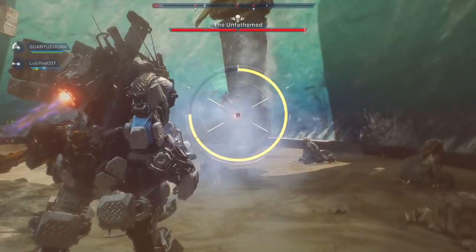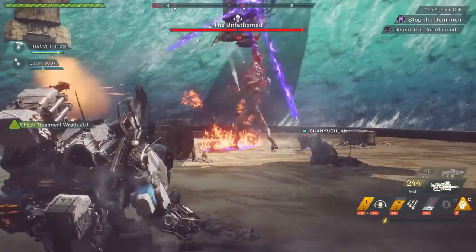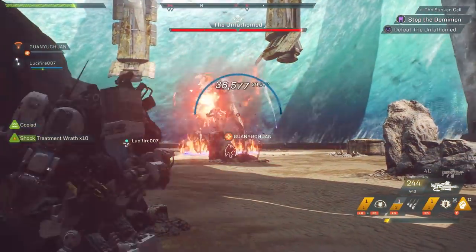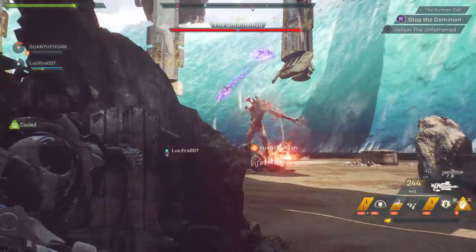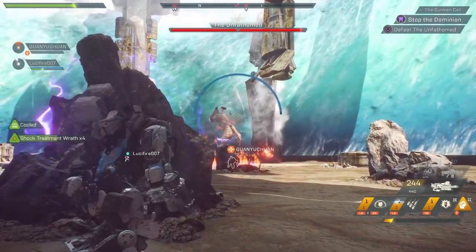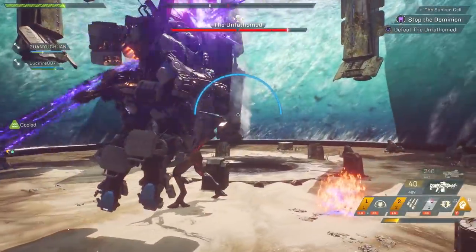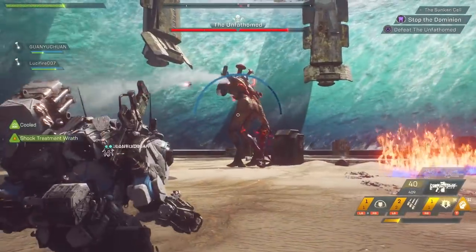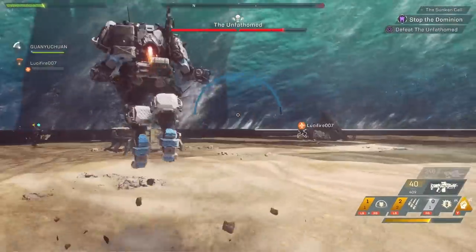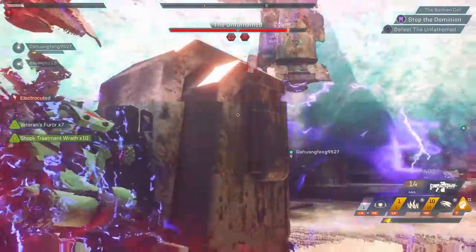There are basically 4 phases that the boss goes through, each signified by the health bar at the top of your HUD. In the first phase the Unfathomed will have two attacks. The first will be a volley of purple electric projectiles that seek out your javelin, and the second is similar but will only be two projectiles. The second set of projectiles are the more dangerous — when they make contact with your javelin they will create an electrified void causing pulsating area of effect damage as well as an electric status effect. The first attack is just straight impact damage and is easy to dodge. Around you you'll notice structures of rocks and pillars that you can use as cover to avoid these two attacks, though keep in mind the second attack can still cause damage if you're close enough to the cover it impacted on.